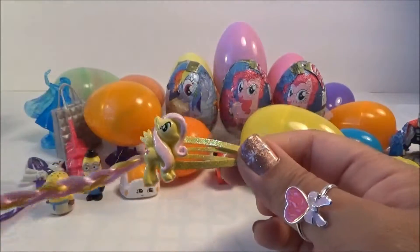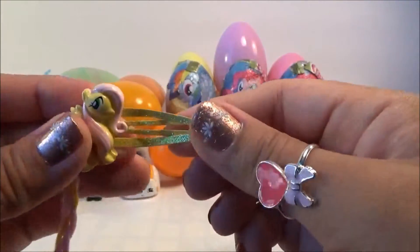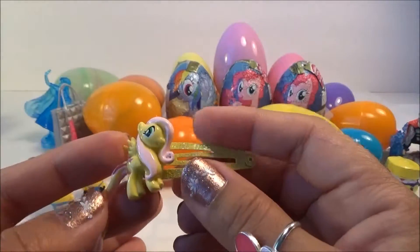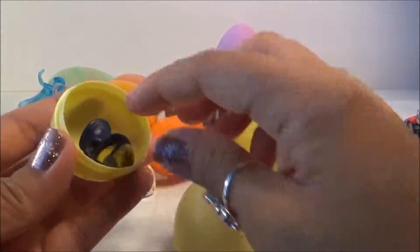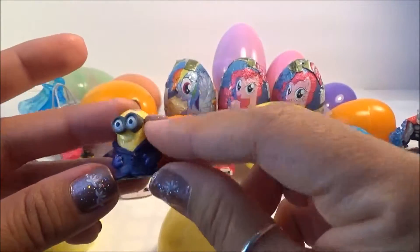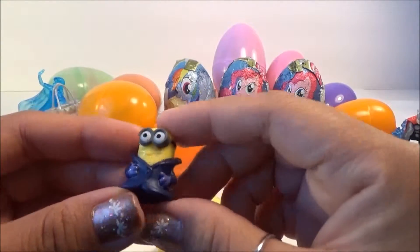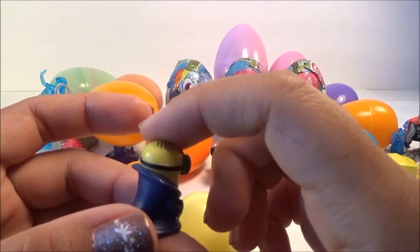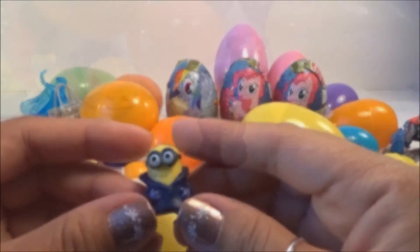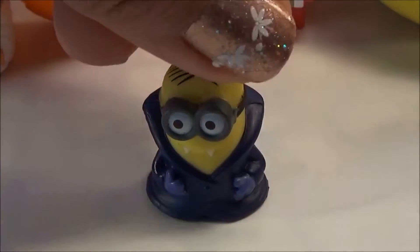We got My Little Pony again but this time it's Fluttershy, you guys. Look at the tail — this is a hair clip with Fluttershy on it. So cute with her pink hair and beautiful tail. Next we got a Play-Doh egg — it is another Minion character. This time it's some kind of Fang — it's Dracula. His name is Gone Body Minion. You see his white fangs.